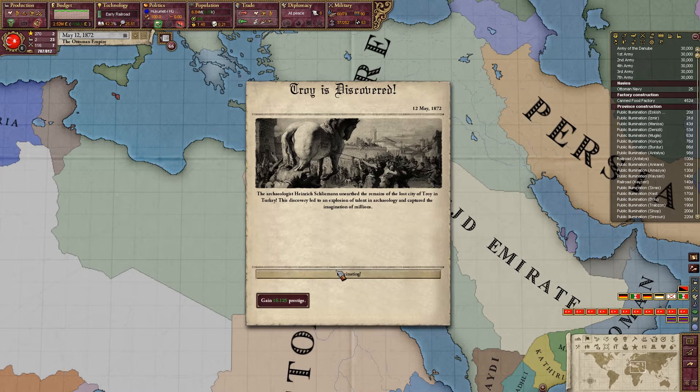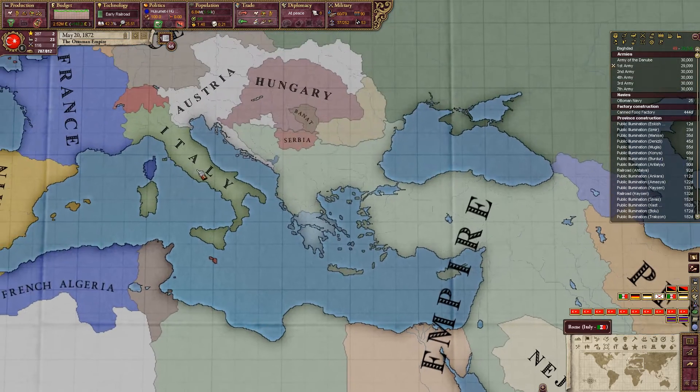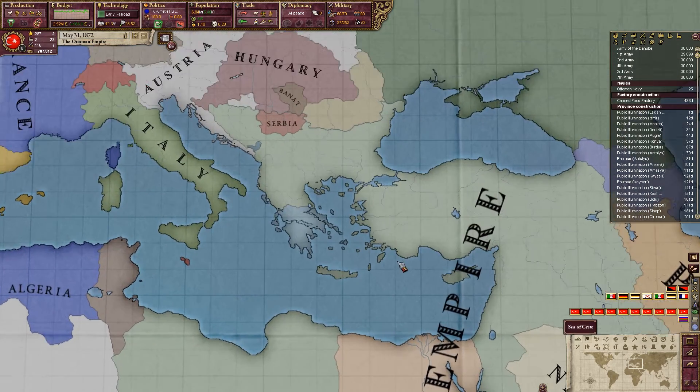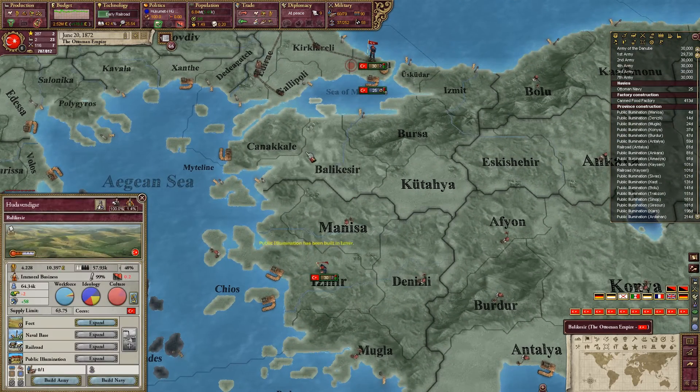Troy — hey, discovered Troy! I mean it's close to home and comfortable to find, somewhere around here.